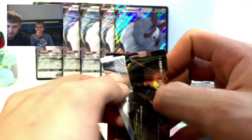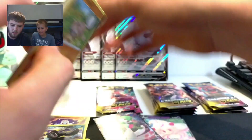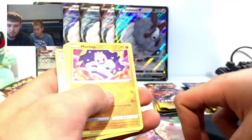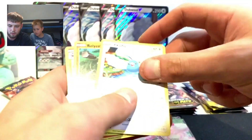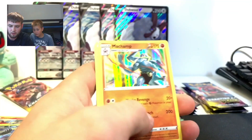Next pack - what we got? Rookidee to start off with. Code card, let's go - Rookidee, Pokeball, Zigzagoon, Machop, Swablu, reverse holo Roly-Coly, and another Machamp.